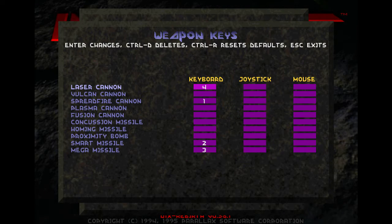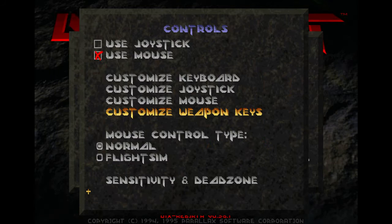As for customized weapon keys, you're going to want to have these four weapons bound to specific keys. These are weapons that are used at a couple points in the run, but not super frequently, so you don't want them in the auto select cycle. But you do need to have them bound: laser cannon, spread fire cannon, smart missile, and mega missile. Make sure you have them bound somewhere — I have them bound to numerical keys.